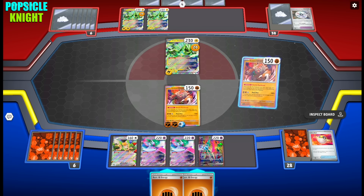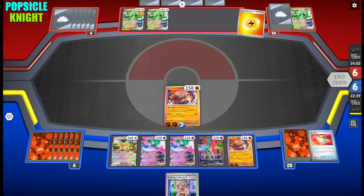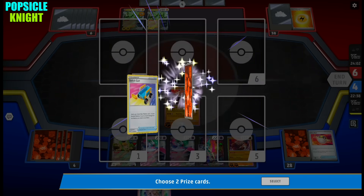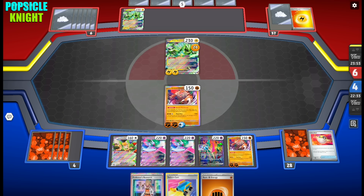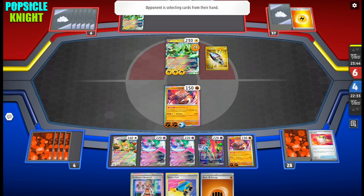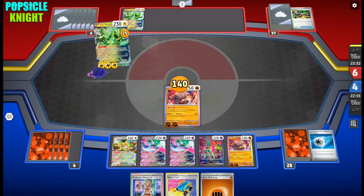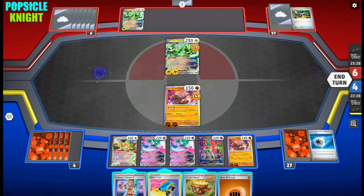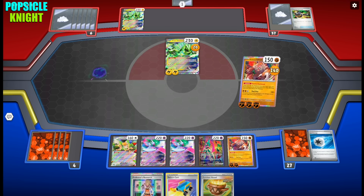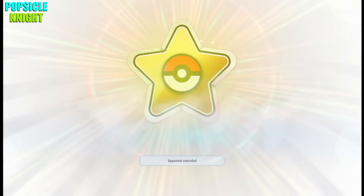With just two damage counters we're dealing 320 damage, knocking out their Iron Thorns EX. Iron Thorns EX, you are weak. And its attack doesn't even knock us out unless they have Future Booster Energy Capsule to increase their attack damage output. There it is: 140 damage is all they could do. But despite having Enhanced Hammer to take out our Jet Energy, we have the energy we need to power up our Ursa Luna and get another knockout. And that's it!